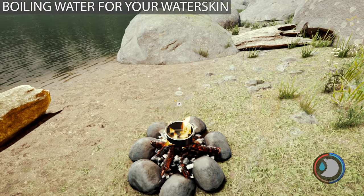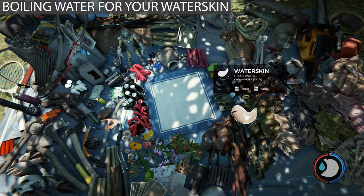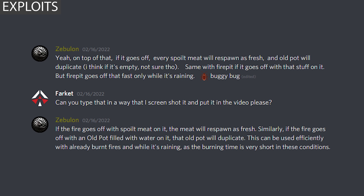If you place a pot on the fire you can use the waterskin to take water out once it's finished boiling. Boiling water takes 40 seconds, and cooking stews takes the same length of time. You can cook multiple meats on a fire — you can add quite a lot — though one or two at max is probably only useful for hard survival where you need the calories.